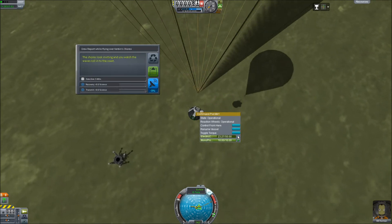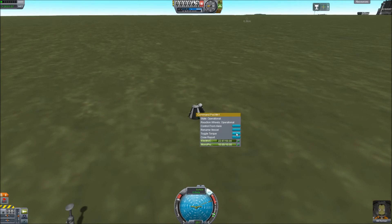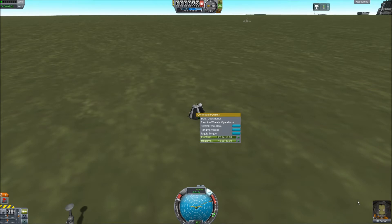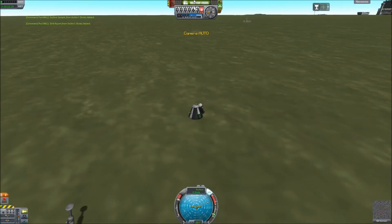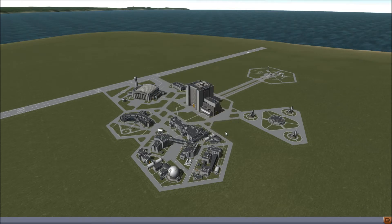Crew reports still the same. Let's do another crew report from a landing site — hey, that works! Keep that data. Luckily we did get some science out of this one, but it's not looking good this way. 13.3 science added again.